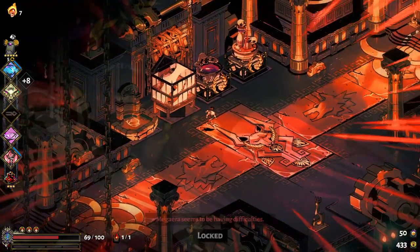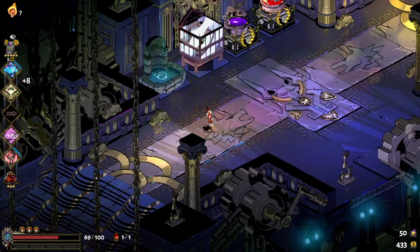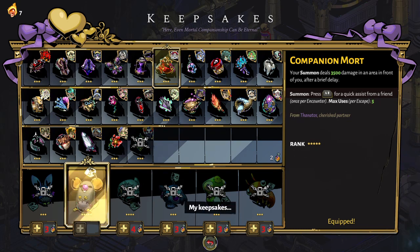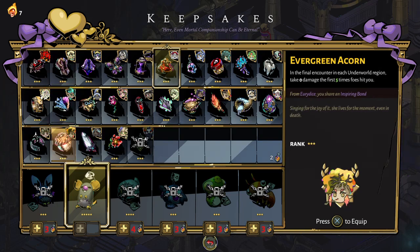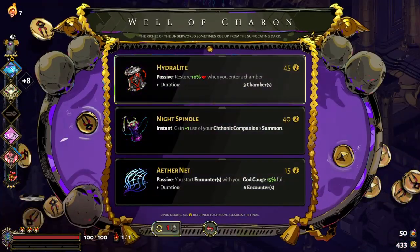In these little in-between rooms there's a fountain to restore some health, and you can change your keepsake - that only happens once per run I believe. Do I want any specific boons, or do I just want to switch to the Pom of Power? Yeah, why not - might help. And there's a shop.